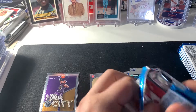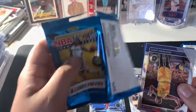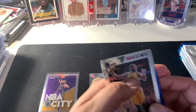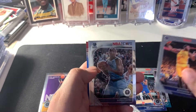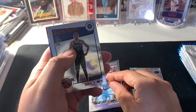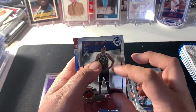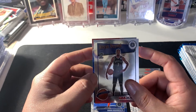Looks like we got a blue in the back. We got a Draymond Green, and a Kevin Durant NBA Tribute — looks like a red, white and blue.